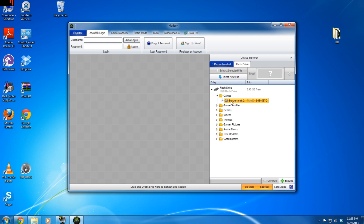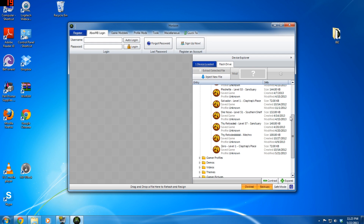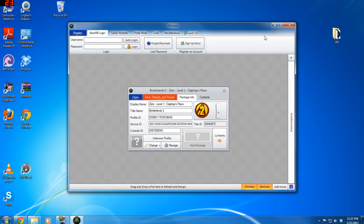Double-click on Borderlands 2 to open it up. You'll see all the saves that you have — some mine, some friends, and so on. We're just going to work with my Zero — my Assassin. This is how the Xbox saves the game, so don't worry about how it looks. I just click on the save and drag it out to the gray part until you get that arrow with the little box, then let go.